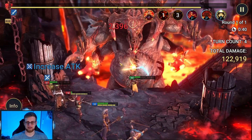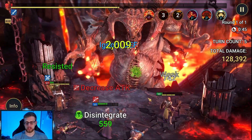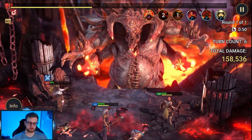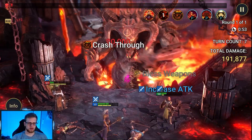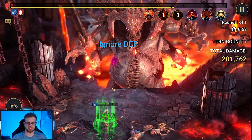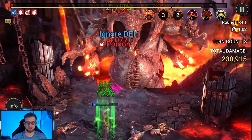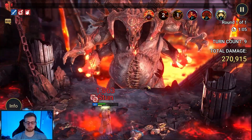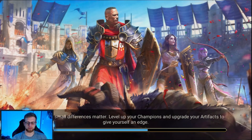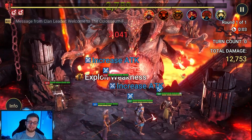I keep forgetting to log in and use my other two keys, so we're not getting the full benefits. I could have definitely gotten the top chest yesterday if I'd used all four keys instead of only two. Kael is going pretty slow here — we're very early in the game and don't have any good support champions properly geared. Shaman and War Priest are great support champions but they're not optimized, so we're not really using them right now.